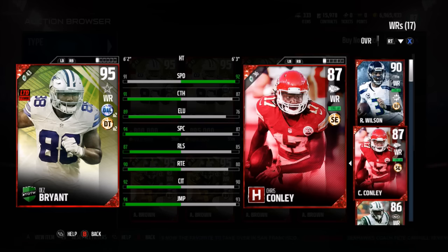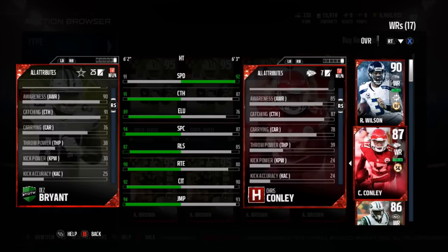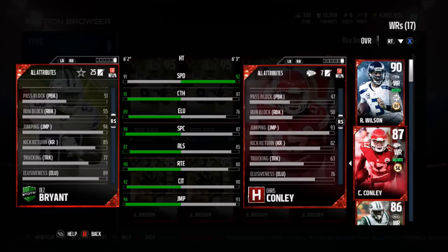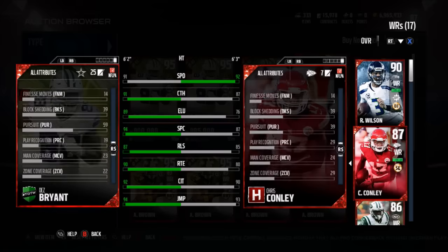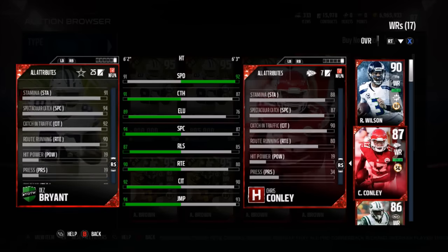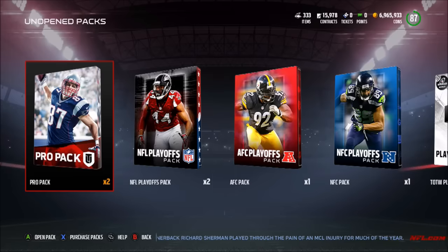Dez Bryant is a 93 Team of the Week limited time card with 91 speed, 91 catch, 89 elusiveness, 94 spec catch, 87 release, 90 run after catch, 92 catch in traffic, 94 jump ball, 78 strength, 76 carry, and 55 run blocking. I've got a ton of packs and we're going to be ripping them for Dez Bryant — we already pulled one limited time Dez, let's see if we can do it again.